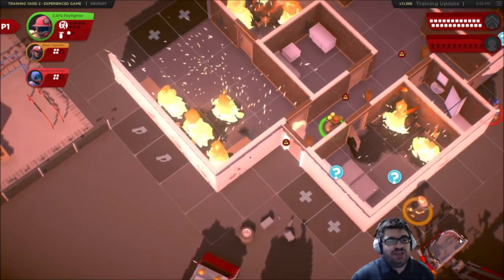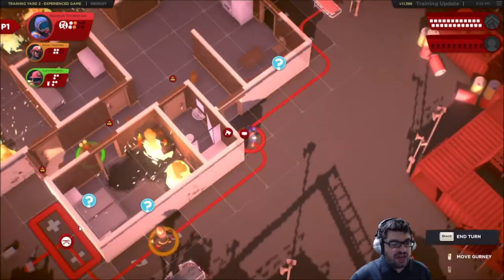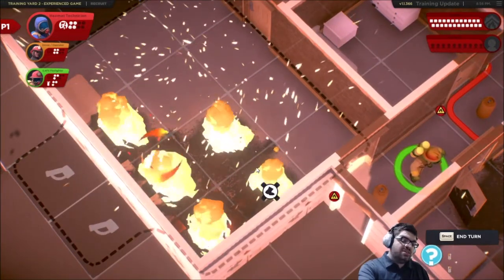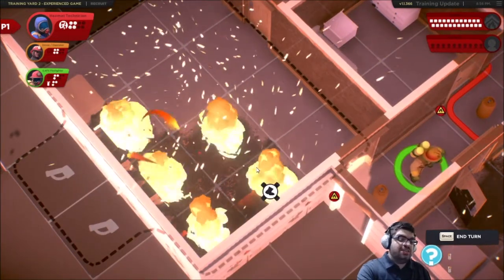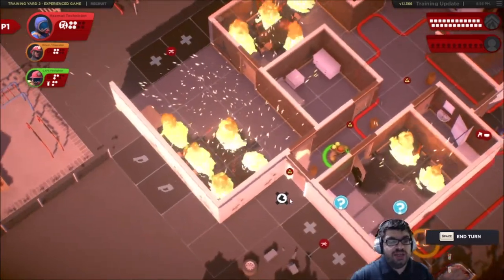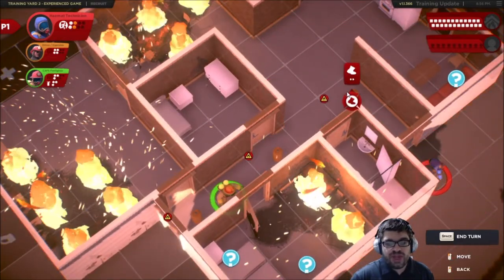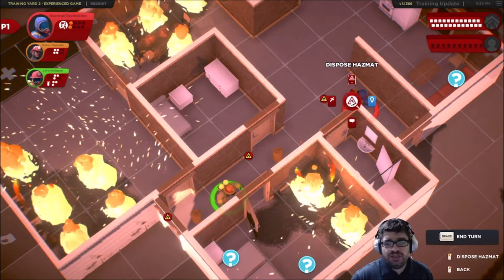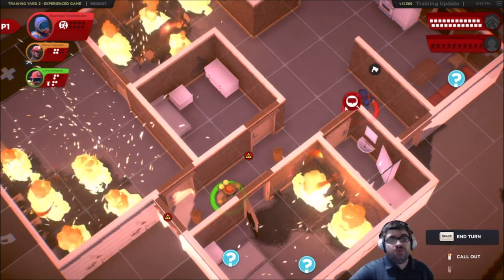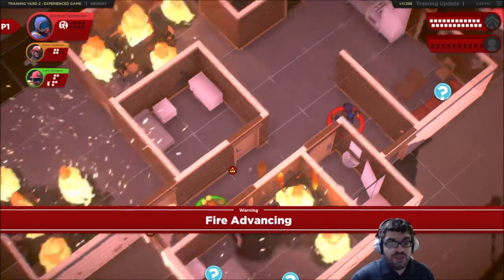One of the extra rules I forgot to mention: because that was an empty spot next to an existing fire, the smoke automatically turns into fire — which is nasty. Now we're on to the hazmat technician. I'm going to go right here and spend two action points to clear it. Gone. So now I don't have to worry about the hazmat exploding there anymore. Moving on.